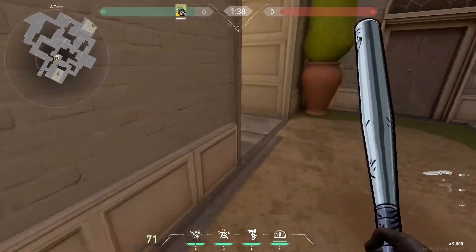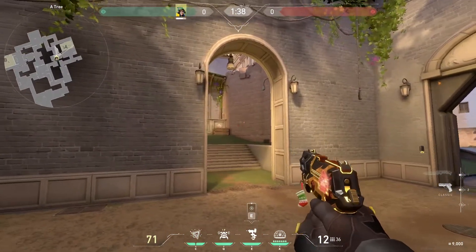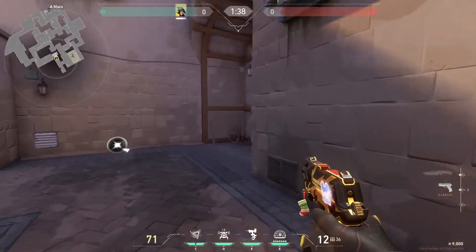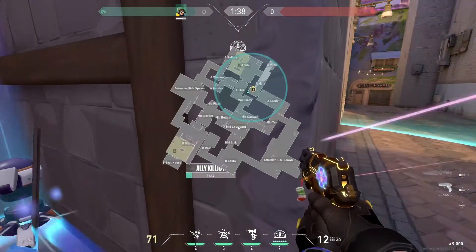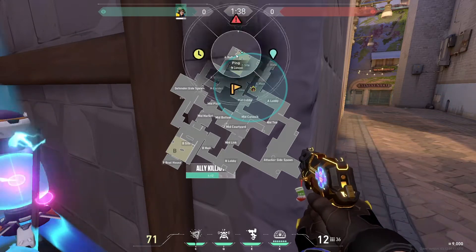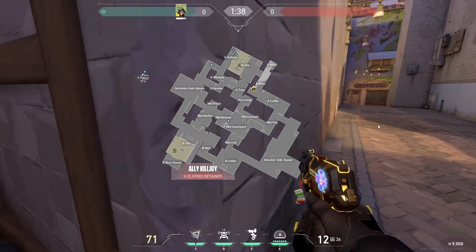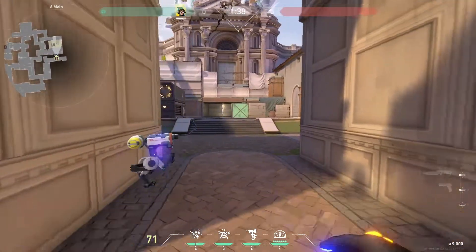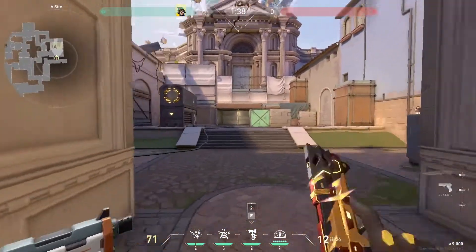For A-Site on offense, if you're pushing through cat, placing a turret here isn't terrible since it'll cover people peeking various angles. The best ult placement on A-Site is right here in A main — probably best to do it in this corner. It won't lock them out completely like B-Site, but it'll push them to either bottom, right side of hell, or up on rafters. You can also use your turret to peek off it — if they're staying out of the ult to avoid it, you'll know where they are and can push on A-Site.